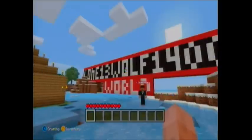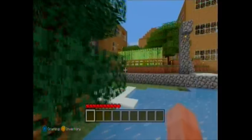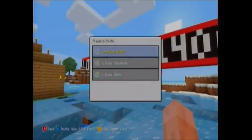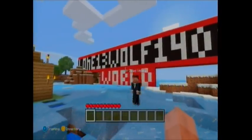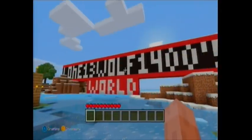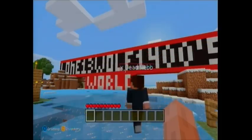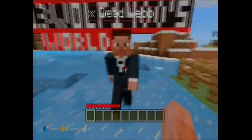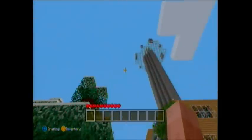Hey, what's up guys, it's Jaco and Bobby Webb on another fan-made map. Today it's Lone Wolf's world on Xbox 360 edition and it's kind of hard to miss because there's massive signs here telling us. We can't get his name but yeah, he has something straight away.